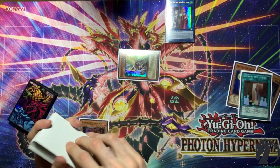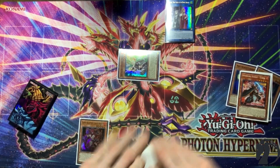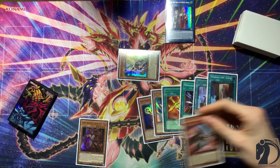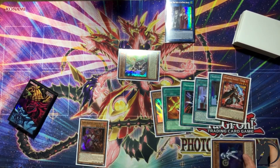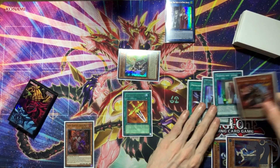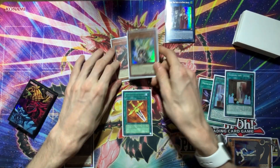Use Ogier's effect to send Infernoble Knight Turpin from the deck. If you don't know what Turpin does — Turpin is kind of insane. It can Special Summon itself from the Hand or Graveyard if you have a level Fire Warrior equipped with an Equip Spell, and whatever it equips to becomes a Tuner. We banish 2 for Phoenix Blade, add Phoenix Blade to hand, equip Phoenix Blade to either monster, and Turpin Special Summons itself from the Graveyard.